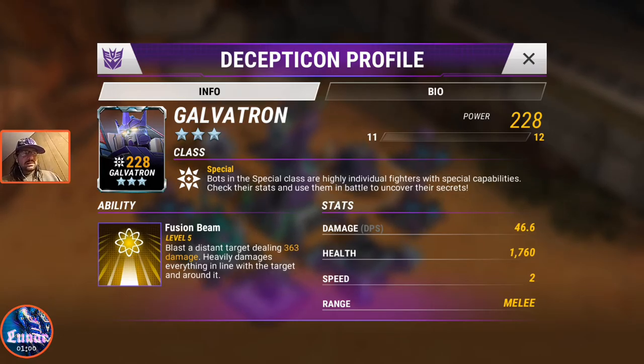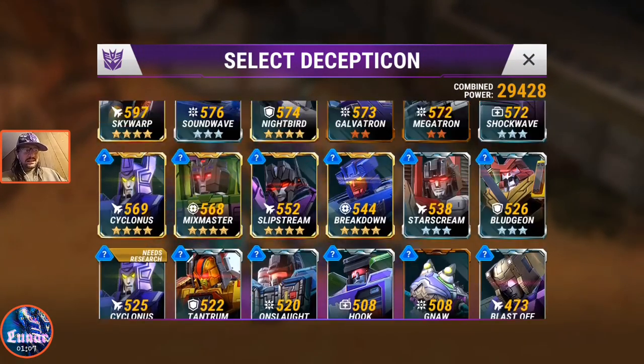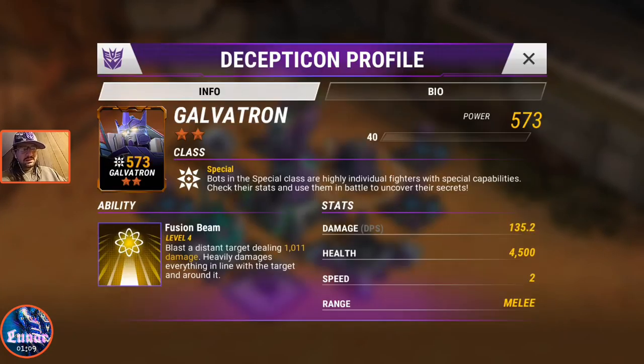Let's compare that to our level 40 max, 2 star. Fusion beam 4, at level 4, 2 star, it's 1011. He's got 573 power, 135.2 DPS, and 4500 health.